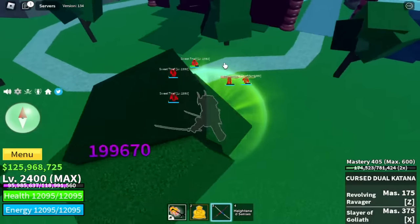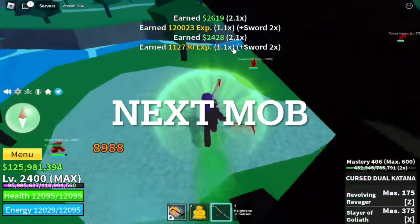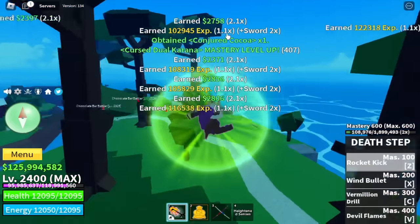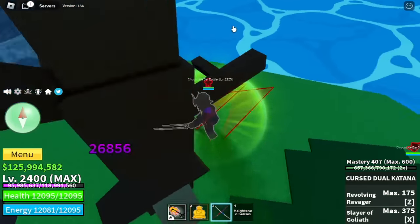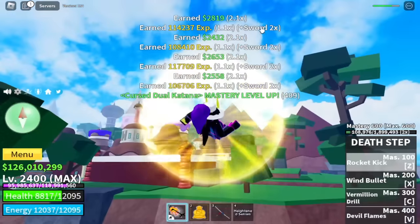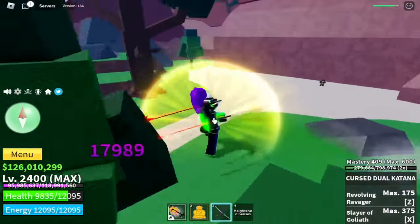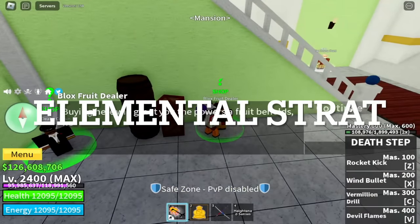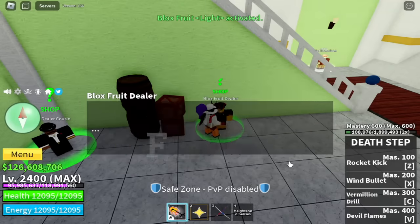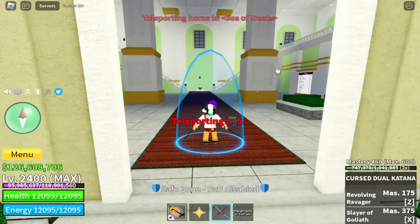Even though they're weaker, they almost give out the same experience. Move toward the other set of mobs again and then off to the final set of mobs. After that, go back to the first set of mobs you defeated. What if I don't have Buddha? Then you can use what we call the elemental strat — such as the flame fruit, sand fruit, smoke fruit, ice fruit, or the dark fruit.